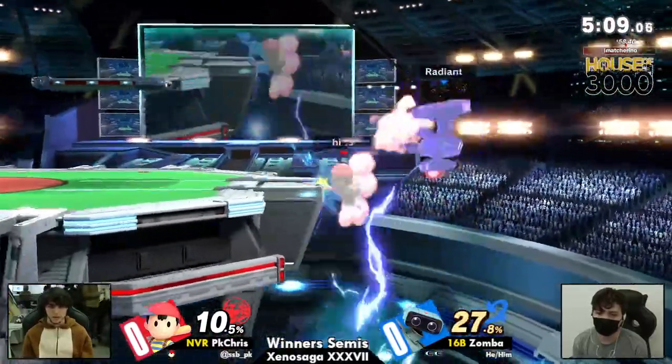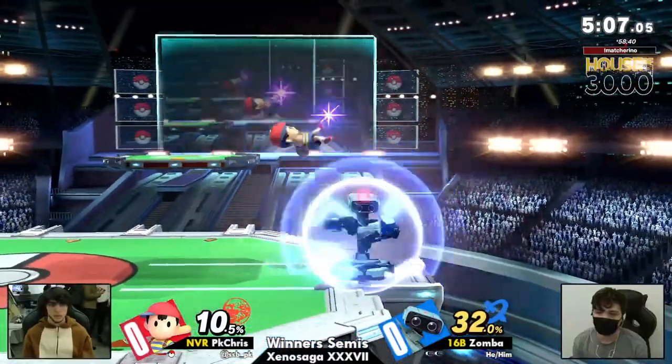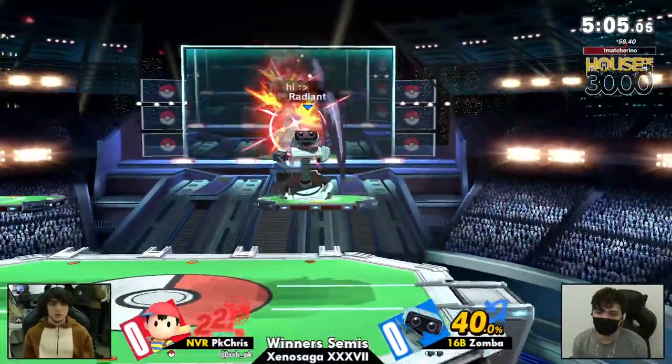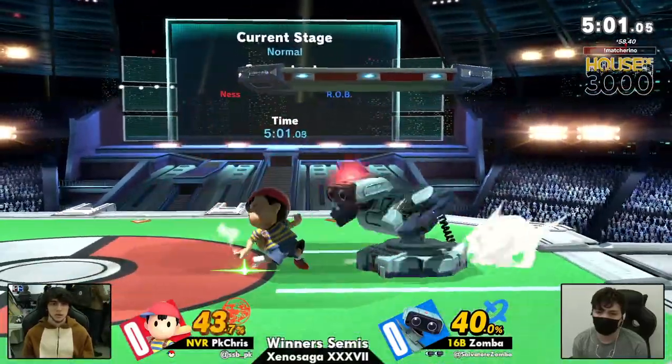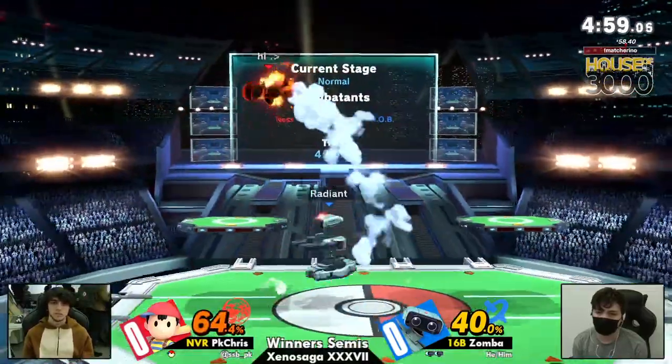This is going to be Rob getting forced to do this. And Zamba trying to cover all these options — trying to go low with the side B — not really hitting it, but that is a good idea on Zamba's part.